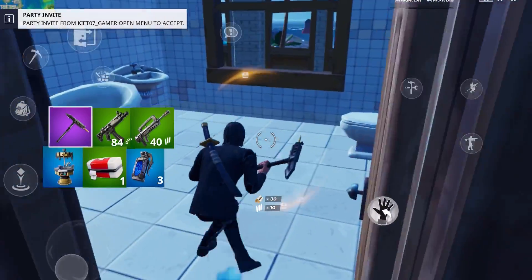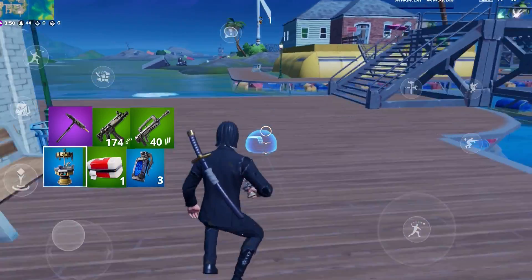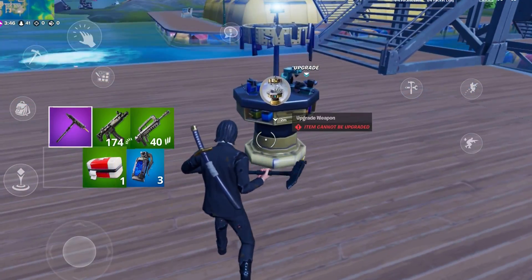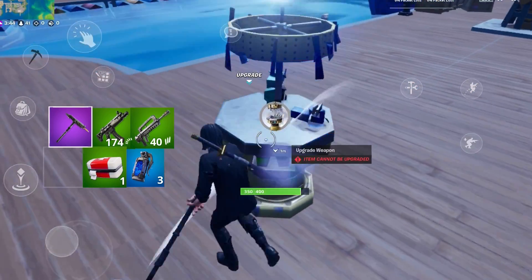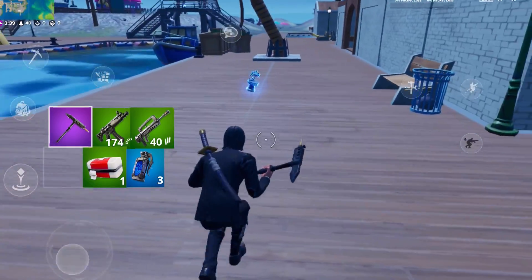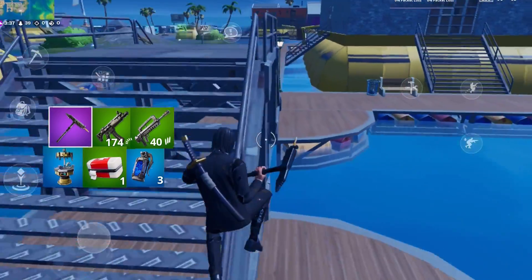Next up we have the deployable workbenches. You can carry up to one in your inventory per slot, throw it down, and it works as a normal workbench. You can also break the workbenches that spawn naturally on the map — they have 400 HP — so you can carry them around, hide them, throw them across the map, whatever you want.